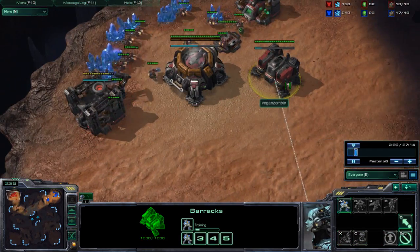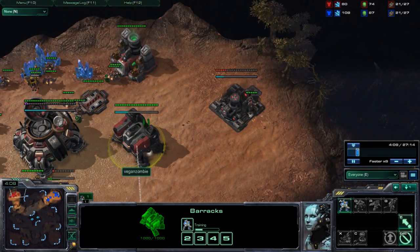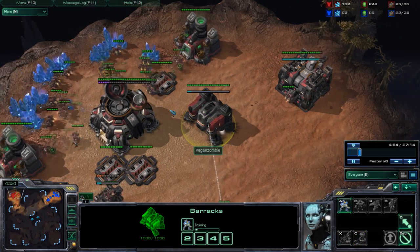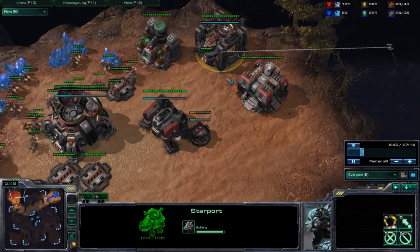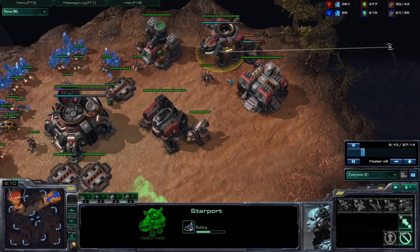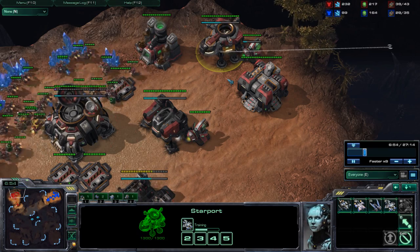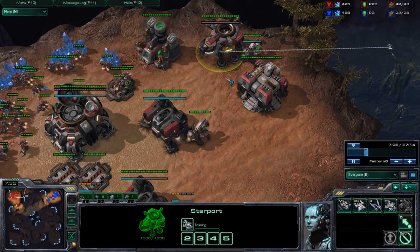Today I'm going to do a 1-1-1 build, which is also called a Destiny Cloudfist build. It's for Terran — you build 1 barracks, 1 factory, and 1 starport. It's a very flexible build; you can go to 3 racks, 2 racks, 2 factories, or stay 1-1-1, as you get units from all of them.